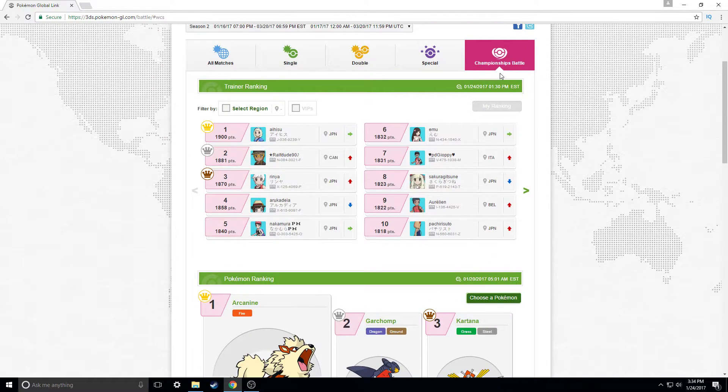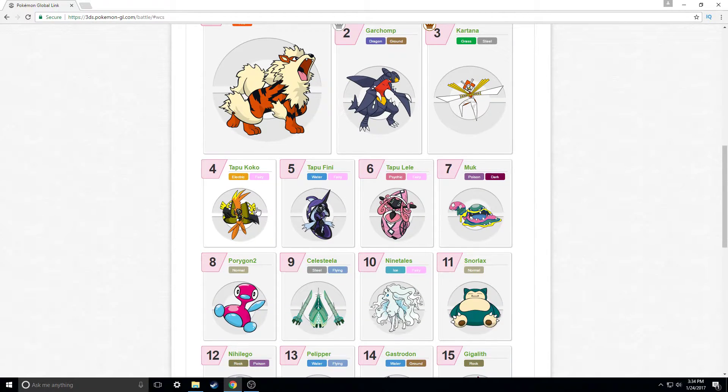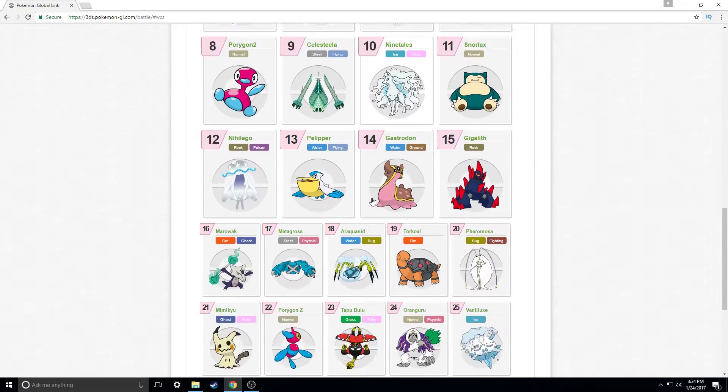The number one Pokémon in VGC is Arcanine. Number two is Garchomp, number three is Kartana, number four is Tapu Koko, number five is Tapu Fini, number six is Tapu Lele, number seven is Muk, number eight is Porygon-2, number nine is Celesteela, and number 10 is Ninetales.